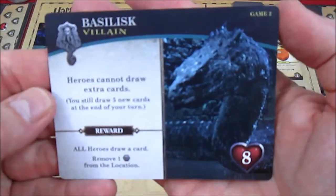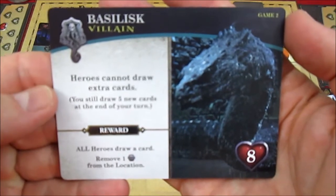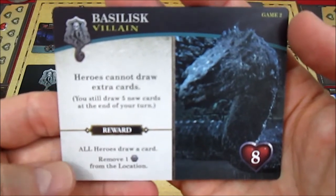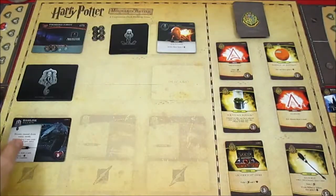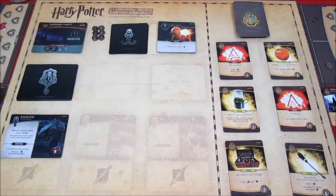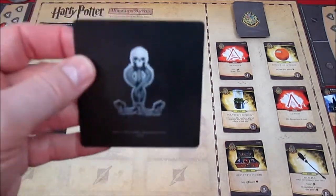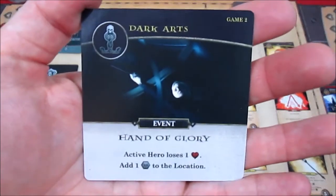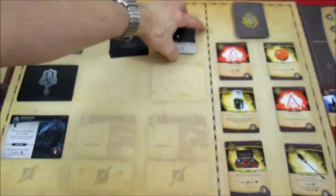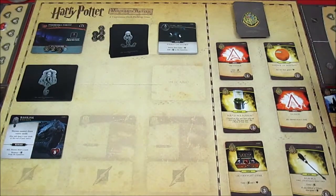The new villain revealed is the Basilisk — ouch! Game Two effect: heroes cannot draw extra cards at all. You still draw five cards at end of your turn. The reward for defeating the Basilisk: all heroes draw a card and remove one influence from a location. Eight health — we're going to need to do a lot of damage to the Basilisk.